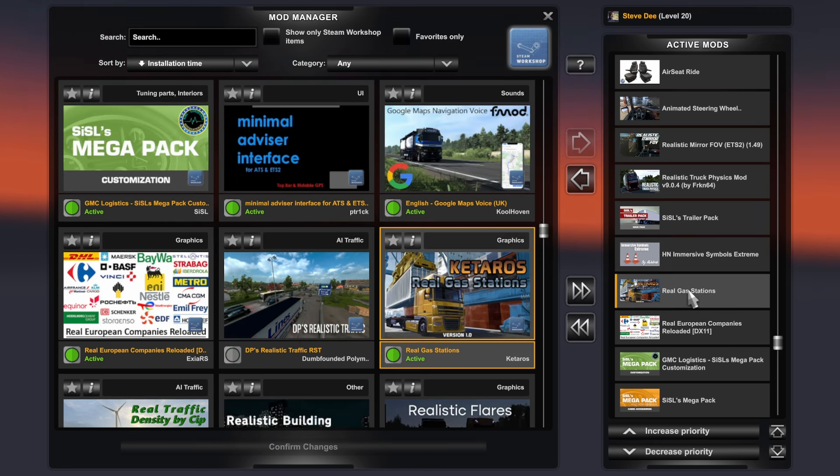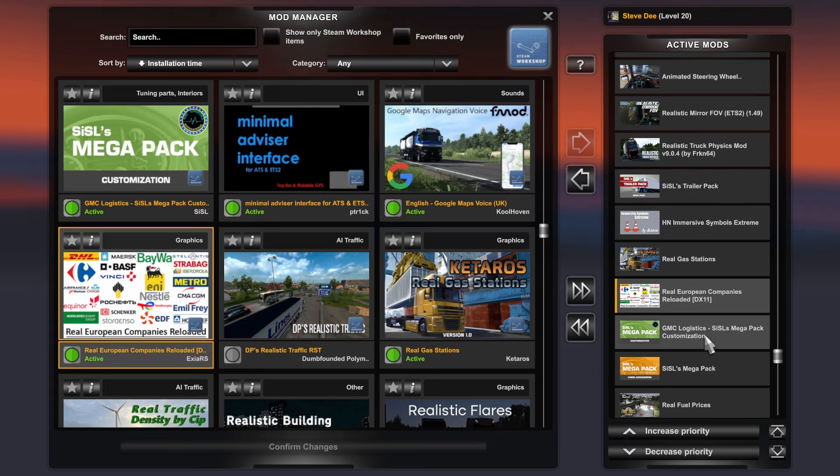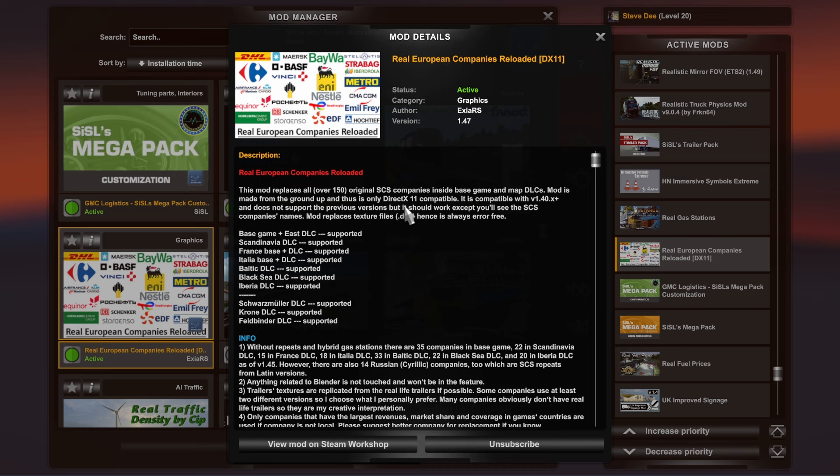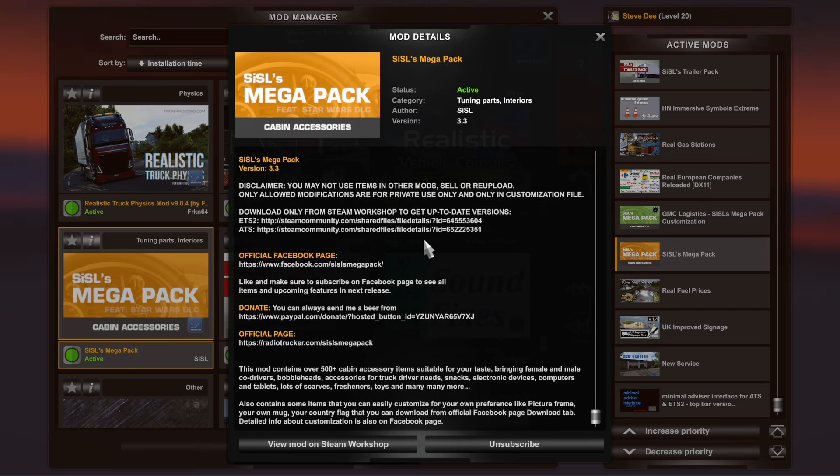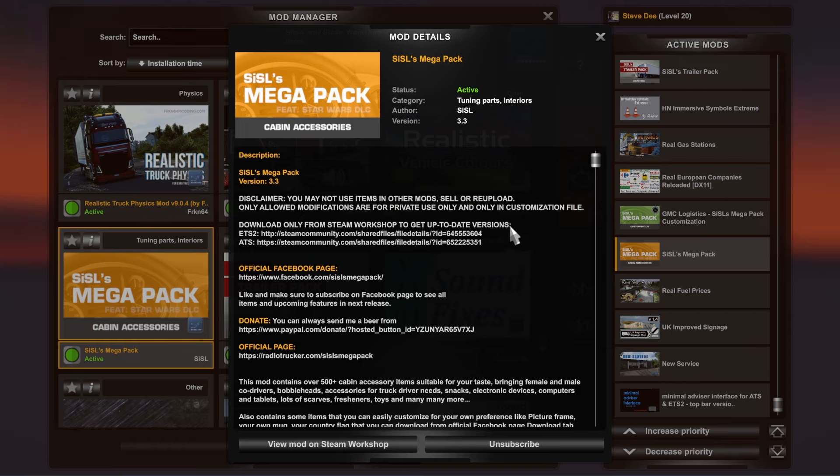Real Gas Stations basically makes the gas stations more real — gives them proper names and proper company branding, real European companies. Then GMC Logistics Cisels Mega Pack Customization, which replaces over 150 original SCS companies inside the base game with realistic textures. Then the Mega Pack, which offers various different customization items — things to hang from your mirror, things to put on your seat or floor — just different items to choose from.